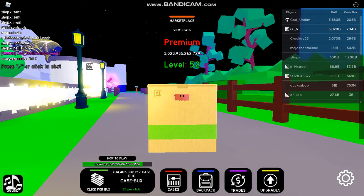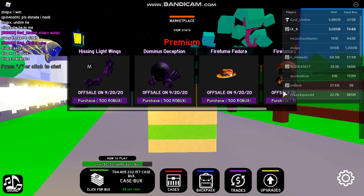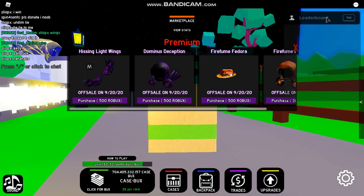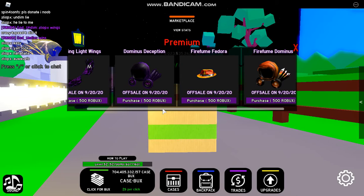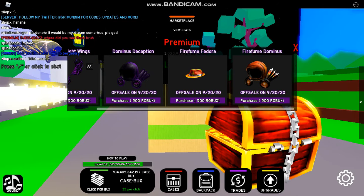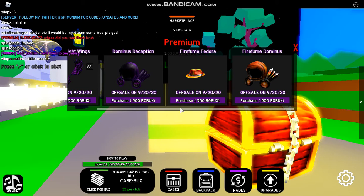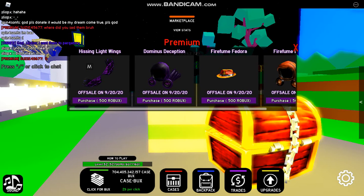Hey, what's up guys? Welcome back to another video, your favorite box YouTuber. Today I'm going to show you guys the new ultimate tier items, and I'm going to be showing you guys if you should buy them. So as you can see right here, we have the Hissing Lightwings, the Dominus Deception — when I first looked at that, I thought it said Dominus Depression — and Firefume Fedora, and Firefume Dominus. Now guys, these items are brand new, and they just came out into Clicker World inside of Roblox.